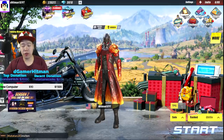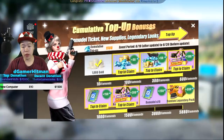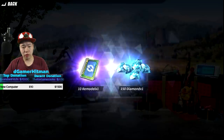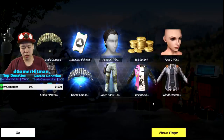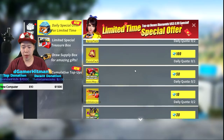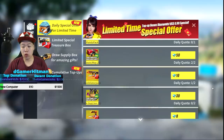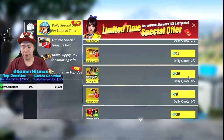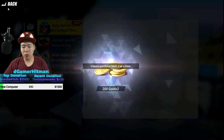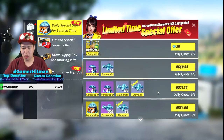I purchased about $30 worth of stuff so I can get the top-up bonus. We're gonna try buying the free welfare stuff and event items. Getting the Punk Rock, the Wanderer - that's actually pretty cool. Opening a few packs - point packs, Annihilator pack, doing them one at a time. Didn't pull anything good. Demon pack, Tuck Tuck - that was actually pretty bad so far, nothing really good.